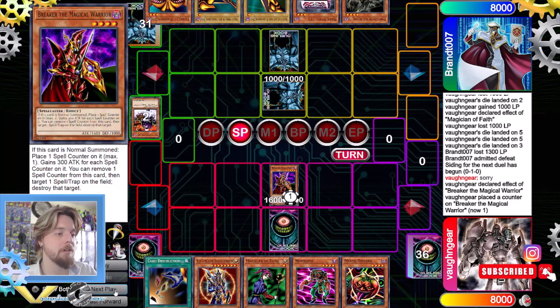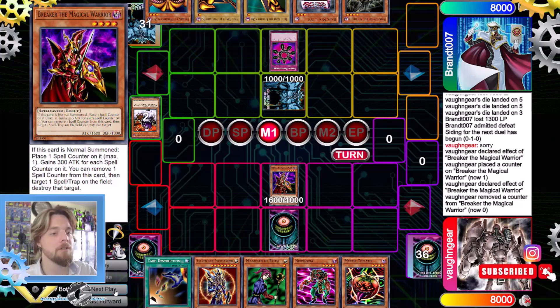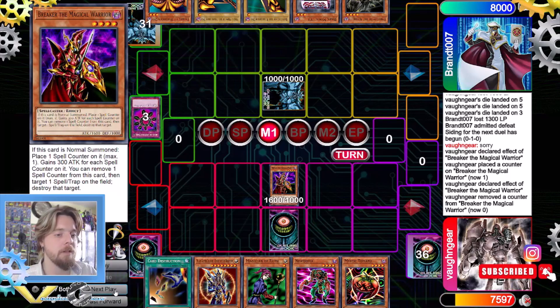It's our turn. We use Breaker's effect and they chain Ring of Destruction. We were actually going to lose 1900 life points. Since it's a cost to remove the spell counter — 'you can remove one spell counter from this card, then target' — we'll actually lose 1600, not 1900. I didn't read it properly, but it really doesn't matter.